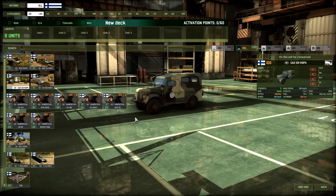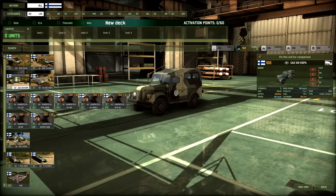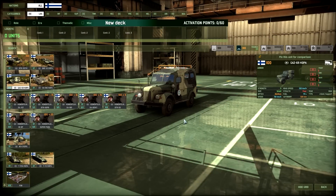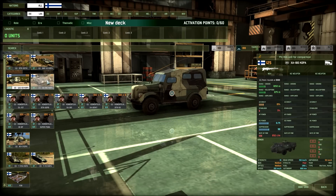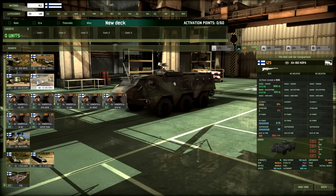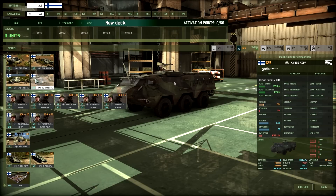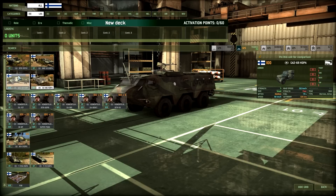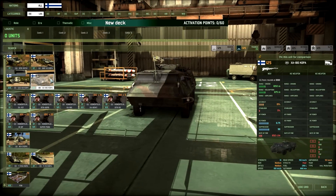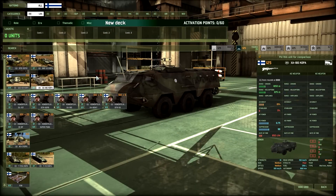The GAZ-69 command variant is your standard wheeled 100-point jeep CV with great off-road speed. Then the XA-180 command variant is a bigger wheeled CV with 10 km/h more off-road speed, better autonomy, one armor on every side, and even a gun — but it costs a bit more, so it's a trade-off between speed and survivability.